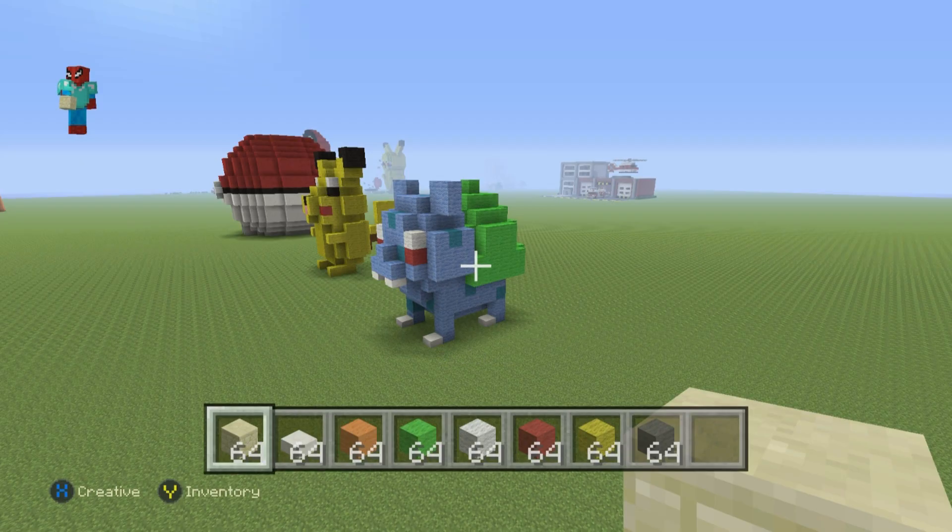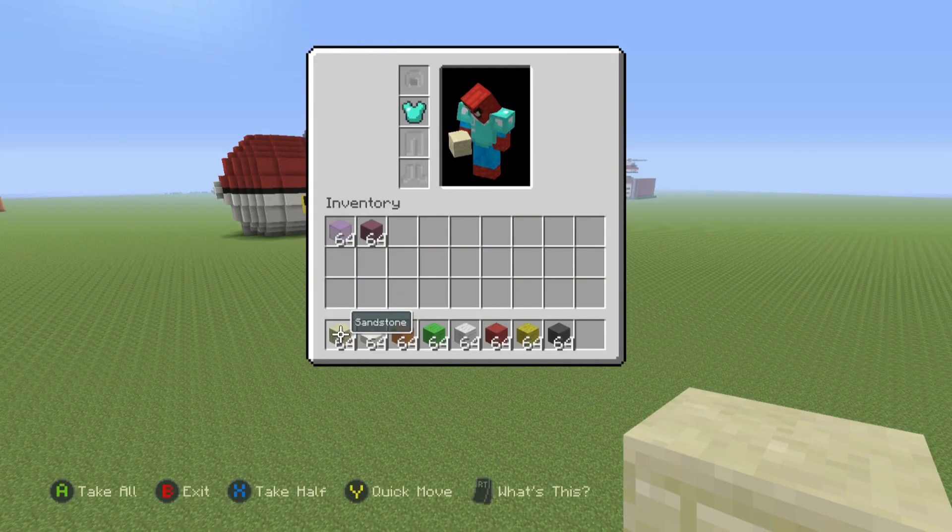So if you want to make Charmander, here's what you're going to need. Grab yourself some Sandstone, some Quartz Slabs, grab Orange Wool, Lime Wool, White Wool, Red Wool, Yellow Wool, and finally grab yourself some Dark Grey Wool. And those are the only materials that we're going to need.